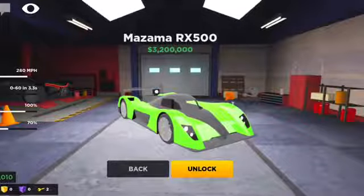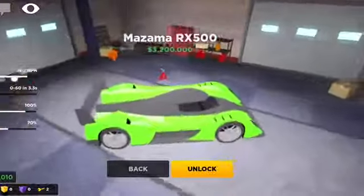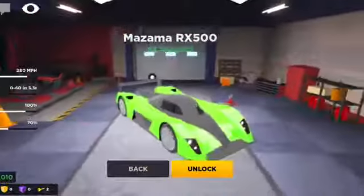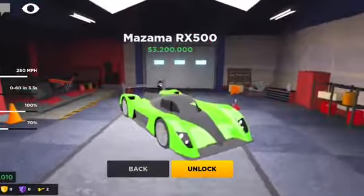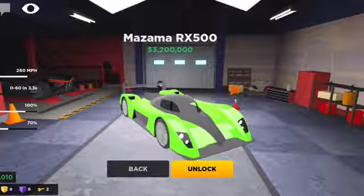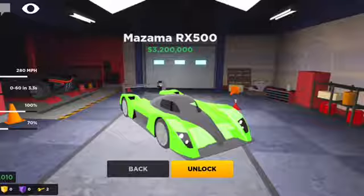The Mazama also goes 280 miles per hour and costs 3.2 million, but it has a slower 0 to 60 time of 3.3 seconds. It has 100% handling — five percent better than the Jesko — but only 70% brakes, which is 30% worse than the Jesko. That's a key reason why I'm getting the Jesko.